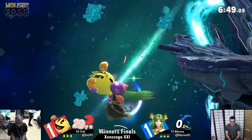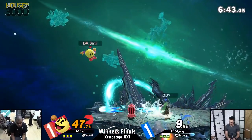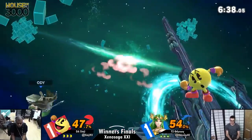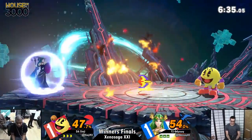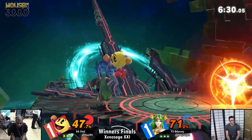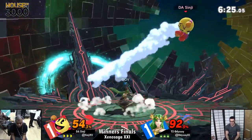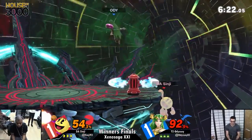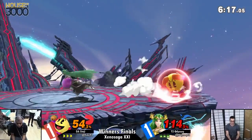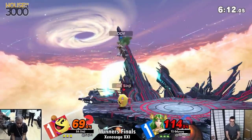Welcome to New York! One-one on the board. We're bringing it back to Final Destination and Sinji — no fear, I think that's been stated perfectly clear. Odyssey's still playing really well, even though he ate massive damage toward the end of that game. Odyssey is able to play with the lead really well and control space, but Sinji will not be denied. Sinji understands his character's advantages come from long range.